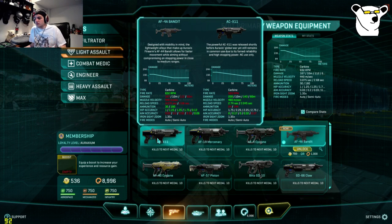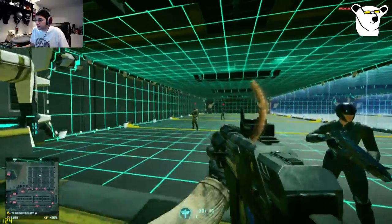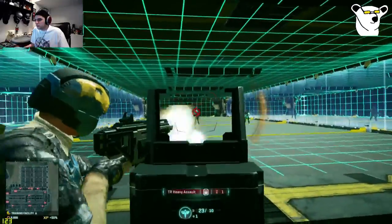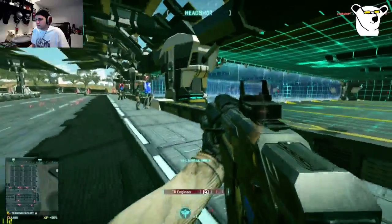I'm looking forward to using these in actual gameplay because there's only so much we can do analyzing stats, looking at spreadsheets, and trying it out in VR. Comparing it to the ACX-11, you've got faster RPM but less damage, though still solid for close and medium range. This gun has considerably better hipfire — on paper at least, it's my type of gun. Leave your feedback in the comments. From what I've gathered, most people are pretty happy with the guns.